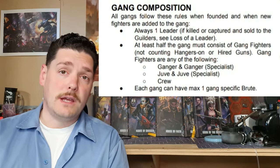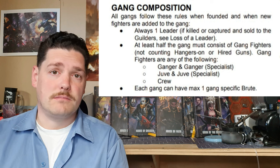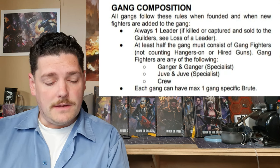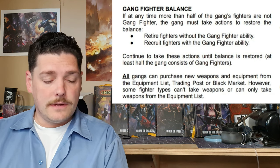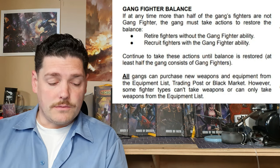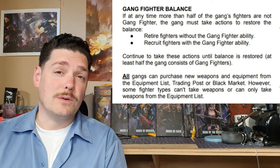Gang composition: all gangs follow these rules when founded and when new fighters are added. First of all, you must have a leader — you always have to start with a leader or a fighter with the leader special rules. At least half the gang must consist of gang fighters: gangers and ganger specialists, juves and juve prospects, and crew. Each gang can also have a maximum of one house brute. If at any time more than half of the gang's fighters are not gang fighters, the gang must retire fighters without the gang fighter ability and recruit fighters with the gang fighter ability until balance is restored.